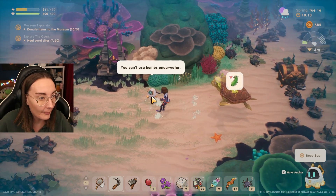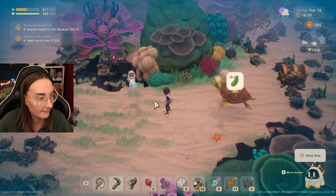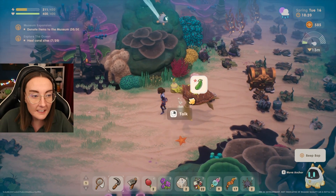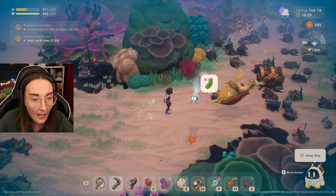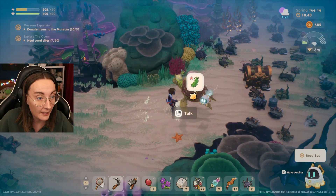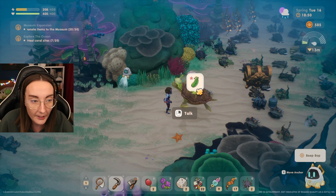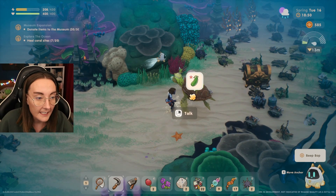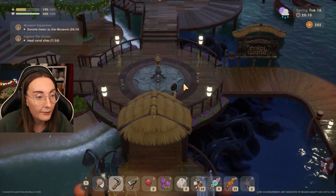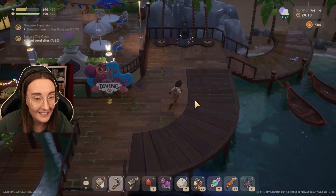Look at this sick new friend we have. You can't use bombs underwater — I mean, I would imagine that would be the case. There's this cool little turtle. I want to talk to you. Oh, I did not mean to scythe you, dude. Can I not talk to him without bringing him what he desires? I don't even know what this is. Is it a cucumber? Is it a zucchini? Is it a courgette? I've never known a turtle to have cravings before but apparently that is the case in this video game.